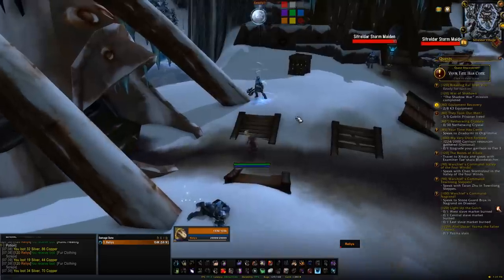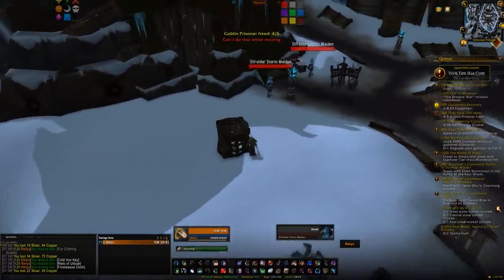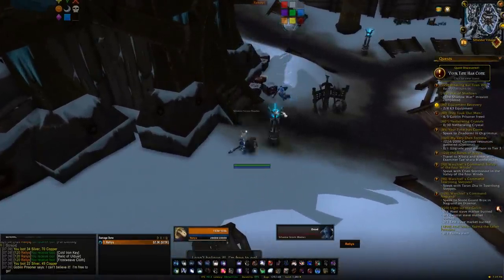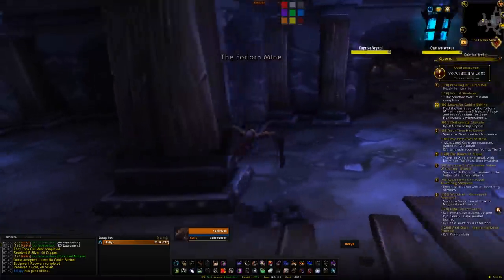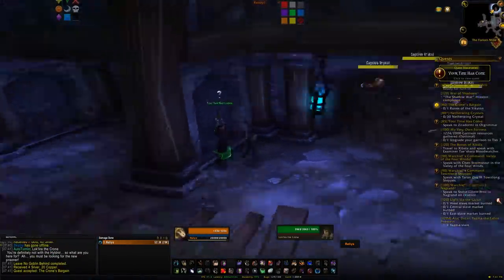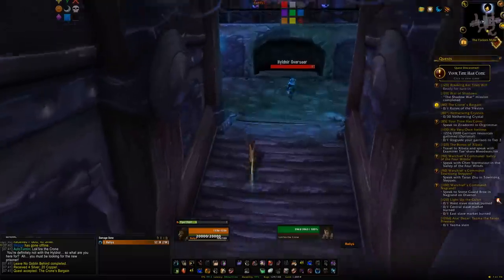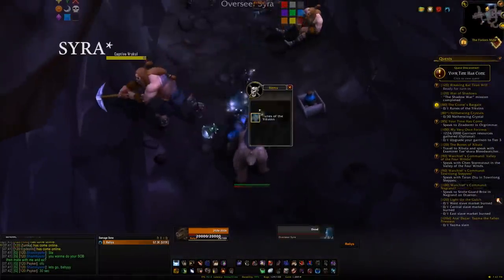Gretchen gives you the quest They Took Our Men, which takes you north to kill mobs, collect keys, and open cages. Fly back to Gretchen and get the quest Leave No Goblin Behind, which sends you north again to a cave entrance. Inside you'll find not the goblin but Lok'lira instead, starting the next section of quest lines. Head into the caves or mines to kill Mildred.